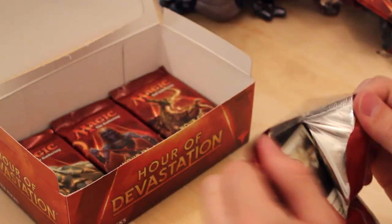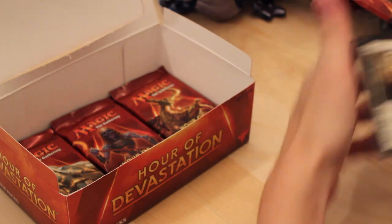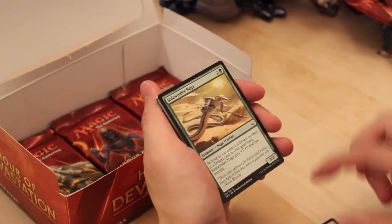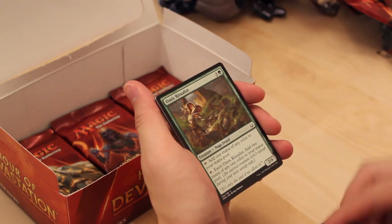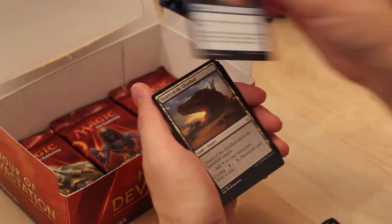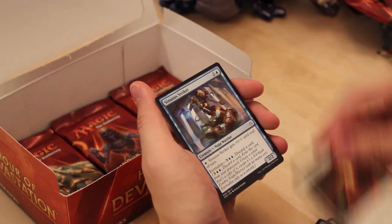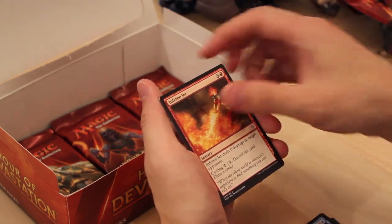We're getting down to the bottom of the box. Sandblast. Firebrand Archer. Reed Stalker. Sidewinder Naga. Marauding Bone Slasher. Oasis Ritualist. Renunciation. Unsummon. Desert of the Glorified. Manalith. Gideon's Defeat. Sinuous Striker. Inferno Jet.